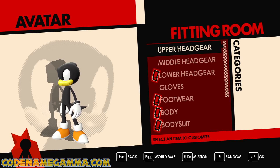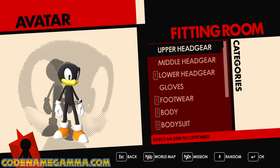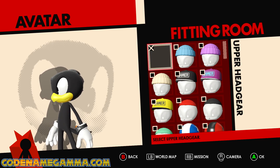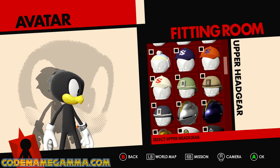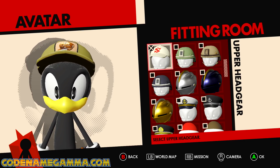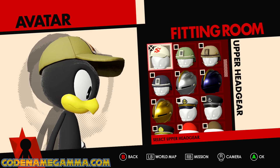First, let's start with the Boundary Break items. They're all available on my website, and all the download links for everything is going to be below in the video description. Once you get them installed, we need to go to the fitting room, upper headgear. And if we go to this hat, then we have the beaver hat. Yes, you can now have a hat with a beaver on.